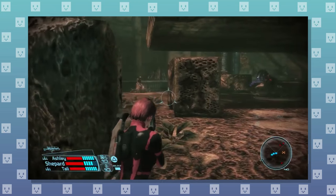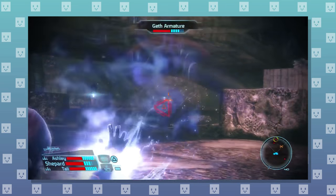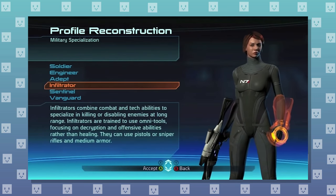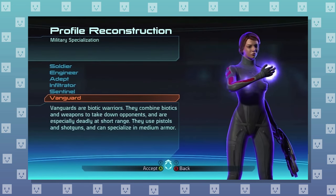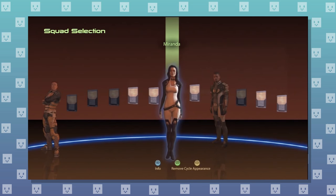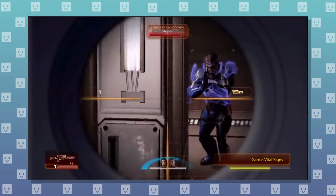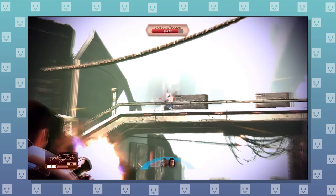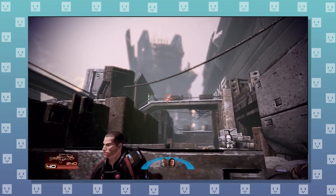Starting from Mass Effect 1, all three games' combat is primarily centered around cover-based gunplay. You have six classes, all of which have some varied level of focus on either gunplay, tech-based buffs, debuffs and distractions, and space magic — aka biotics. In each game you have two separate companions in your party that you can order around to one extent or another, and they all have two categories of enemies: synthetic and organic. Each game also provides you with different weapons and pieces of armor that affect your performance to one degree or another. From here, each game begins to mix up how it uses each of these elements.